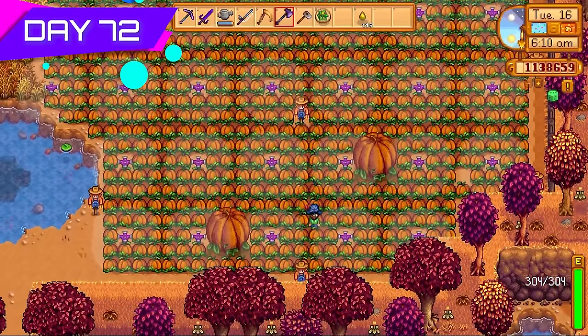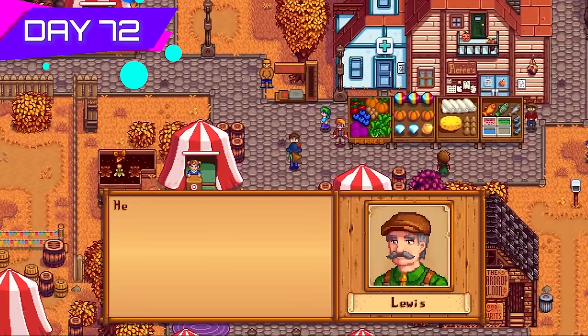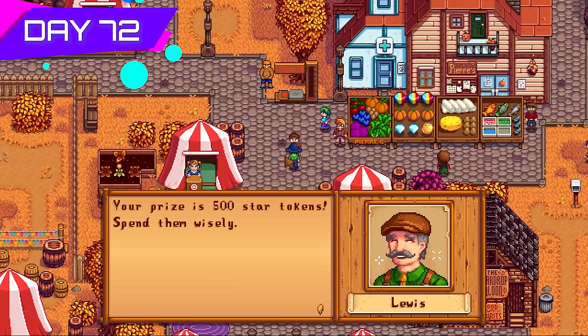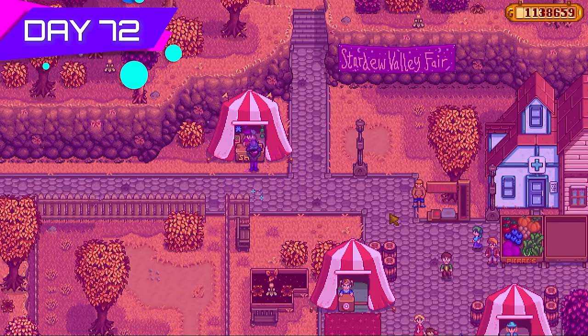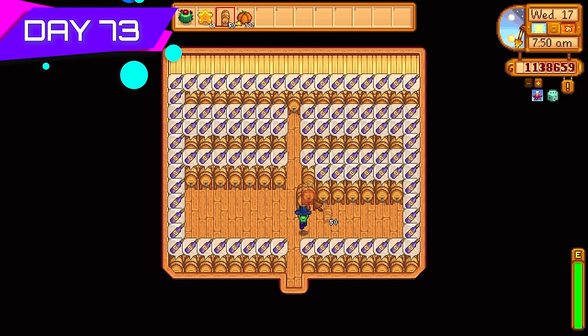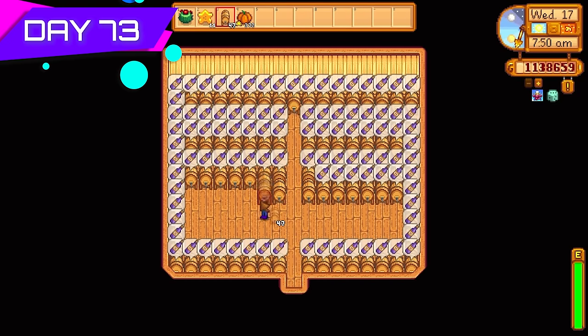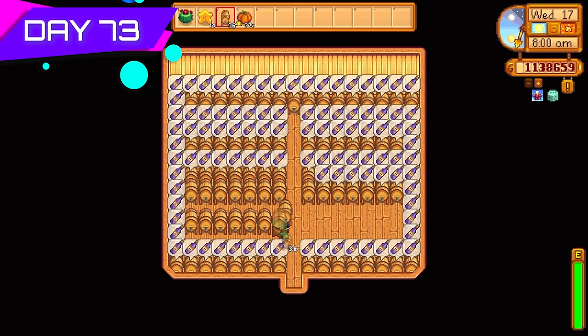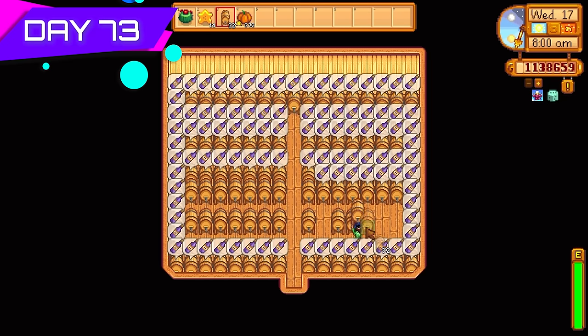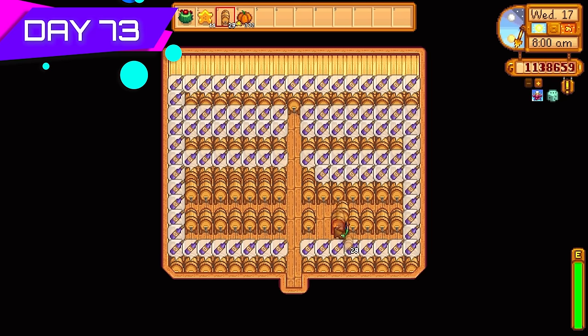Day seventy-two — look at all our beautiful pumpkins! Giant crops too, really nice. Also got second place at the Stardew Valley Fair — 500 star tokens. Gambled those on green until I had enough to get a star drop. I wasn't actually planning to go to the fair at all but I decided the maximum energy boost was worth my time.